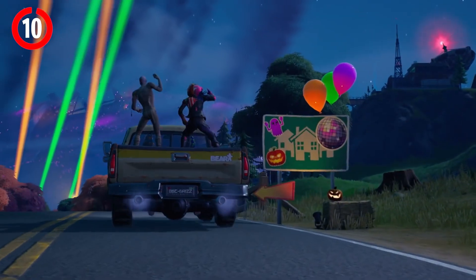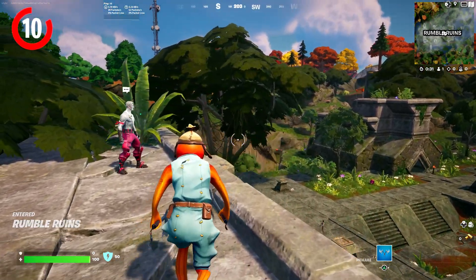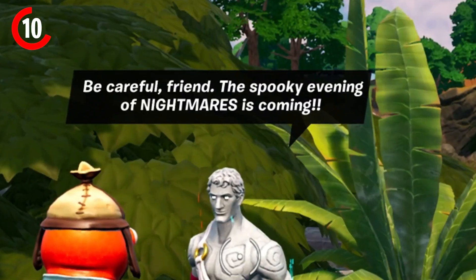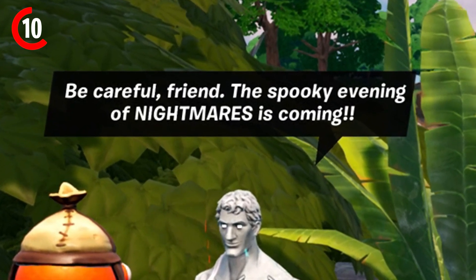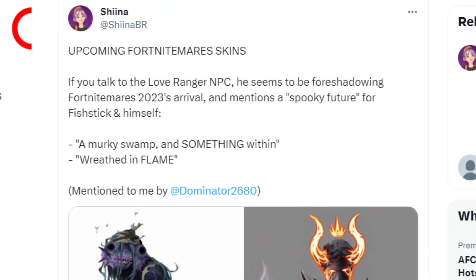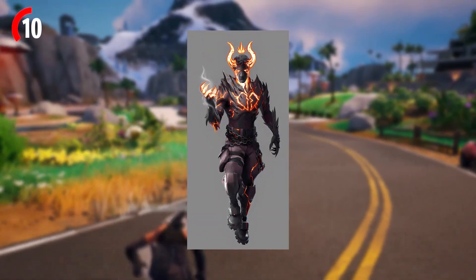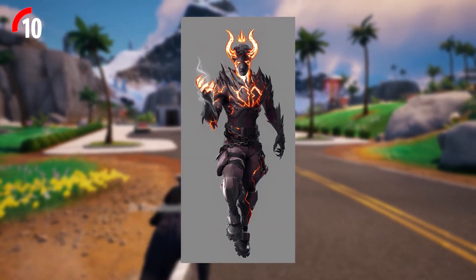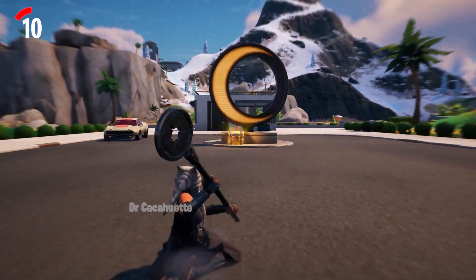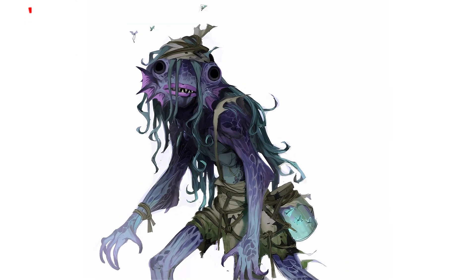We also have some new leaks about Fortnite Mares skins coming to the game. If you actually do talk to the Love Ranger NPC as Fish Sticks, he seems to be foreshadowing Fortnite Mares 2023 — mentioning a spooky future for Fish Sticks with a murky swamp and references to flame. This is talking about a gloomy Fish Sticks skin that fits his swamp theme. We could also possibly be getting a lava devil Jonesy skin. These skins could be coming out for Fortnite Mares, which the community seems very excited about.